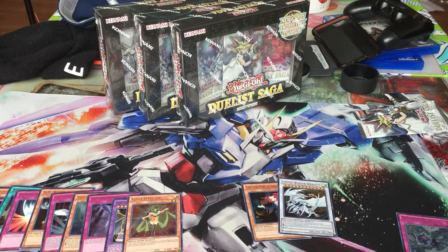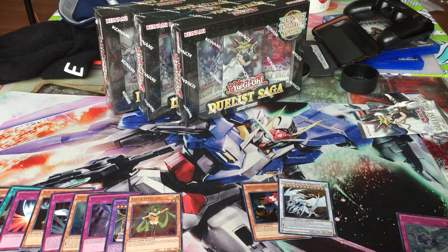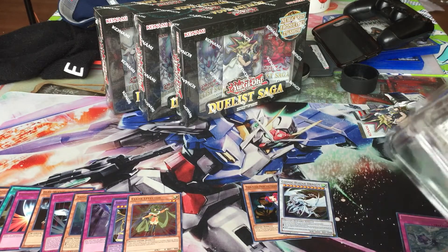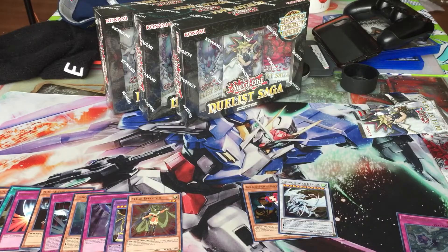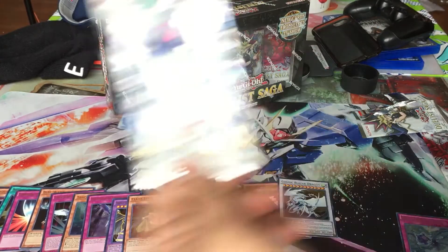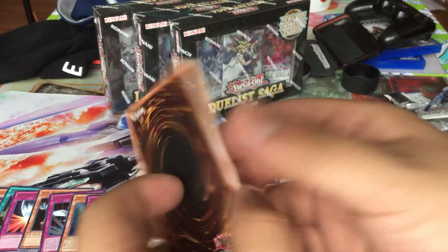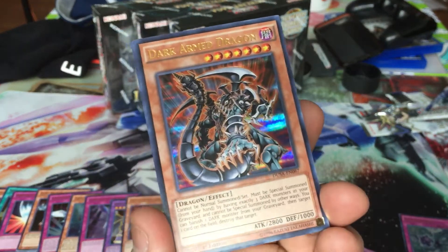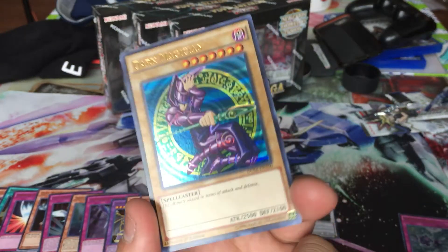That's it for our first box. Now we're going to our second one. So far, so good — I got Tori God, Mirror Force, but I have a ton of those at home, so I'll give it to a friend. I was mostly hoping for numbers — I got Number 70 in the first pack. I got a reprint of Dark-Armed Dragon — known as DAD. That's pretty good, and in a nicer form.